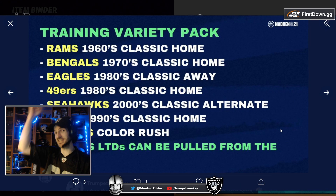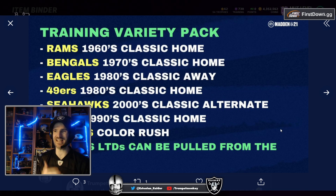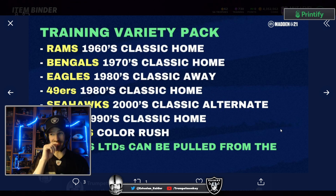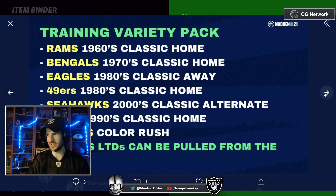Also updated is the training variety pack — this is actually today. Rams 60s classic in there, Bengals 70s classic, Eagles 80s which I freaking love — I own a few of those jerseys. Niners 80s as well is pretty nice. Seahawks 2000s classic alternate — my team issue Beast Mode jersey, it's a Reebok one. Lions 90s jerseys, Vikings color rush. And you can now pull limiteds in those packs as well, which is pretty fun. I really do like those variety packs.